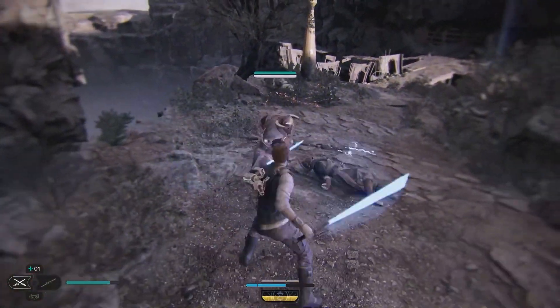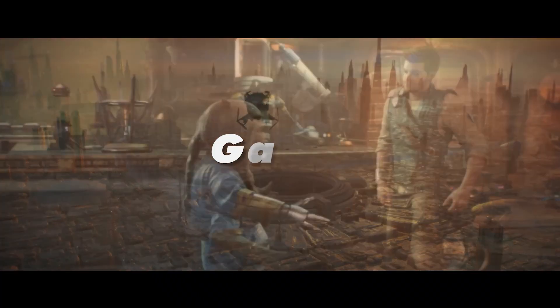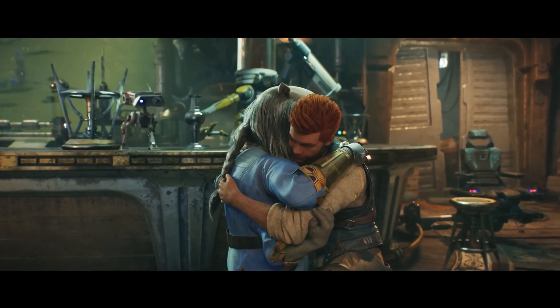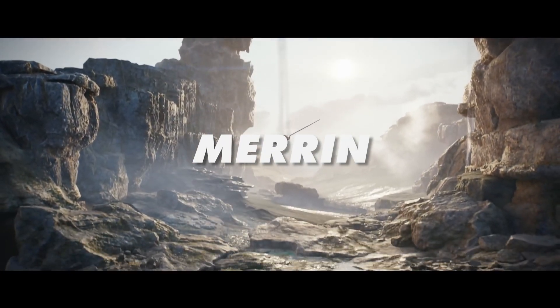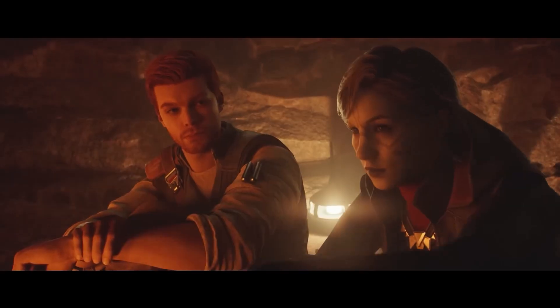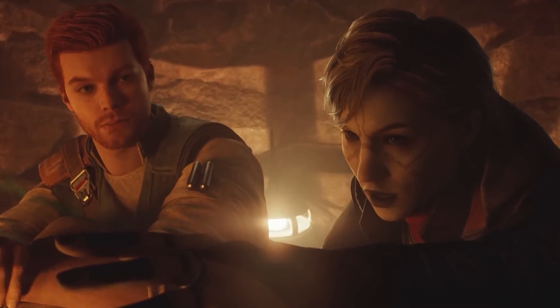People were also pretty worried that we weren't going to be seeing some of the returning characters. However, we can clearly see that our good pal Greez is alive and well — well enough, though he is missing an arm. He greets Cal with a warm embrace in the trailer, so obviously some time has passed since they've seen each other last. Also, for those worried that Merrin wasn't going to be making her way back — don't worry, she's here, and she probably plays a much bigger role than she did in the last game. Merrin is a Nightsister who ended up helping Cal out towards the end of Jedi Fallen Order — and a bit of a love interest.